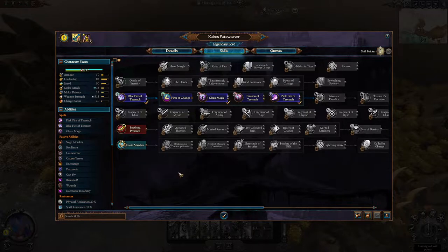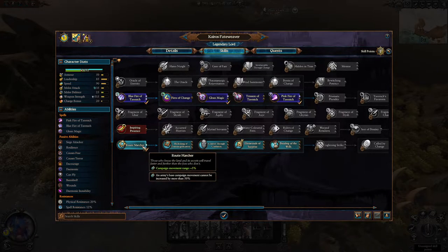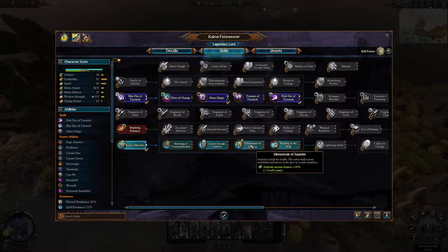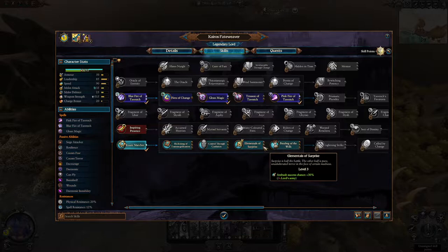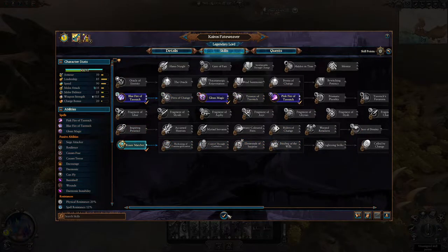Kairos' campaign is a little bit of a slow start, but you do want to take the time to build up. One thing that's interesting for him specifically is he starts with four skill points already filled in. I typically like to pick this particular option — it's quite a good spell to start with. You can go through all of these different options, and I tend to either take the ambush chance or the increased control.